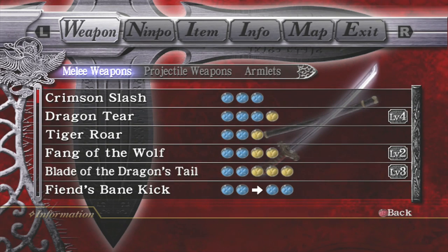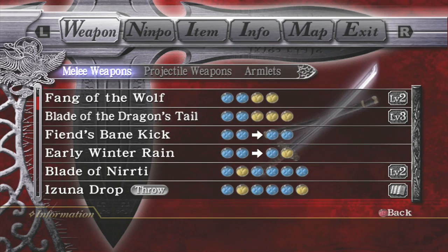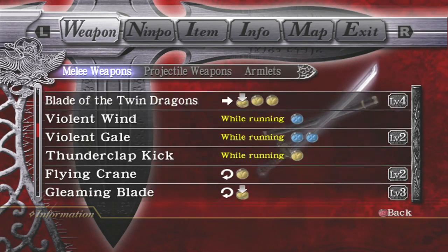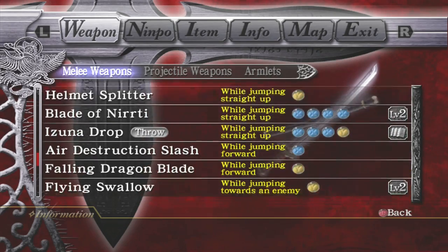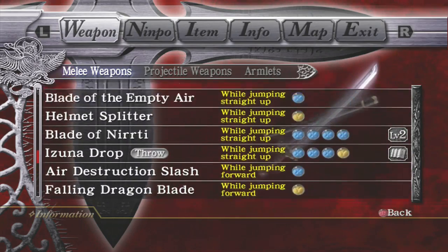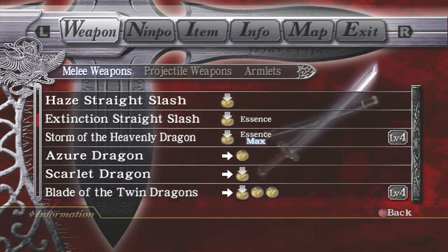I have the True Dragon Sword here, and we're going to start out by going through the moves list and identifying, in my opinion, what are the best moves — what are the moves that you want to be using. Because like a lot of weapons in any game that have a load of strings and combos, most of them you're not really going to use. So we're going to go through this move list and I'm just going to quickly highlight what are the best moves.